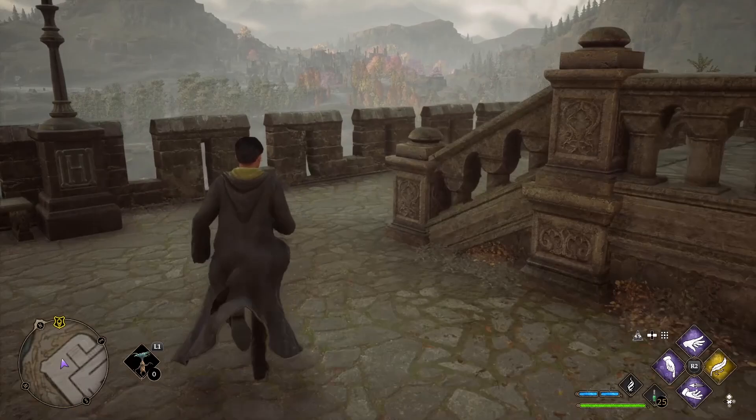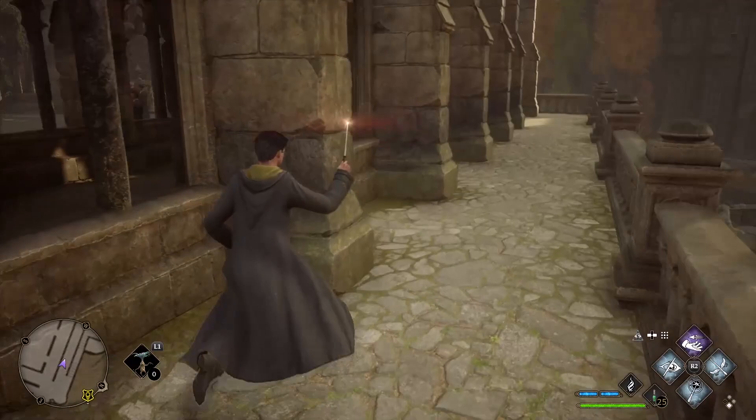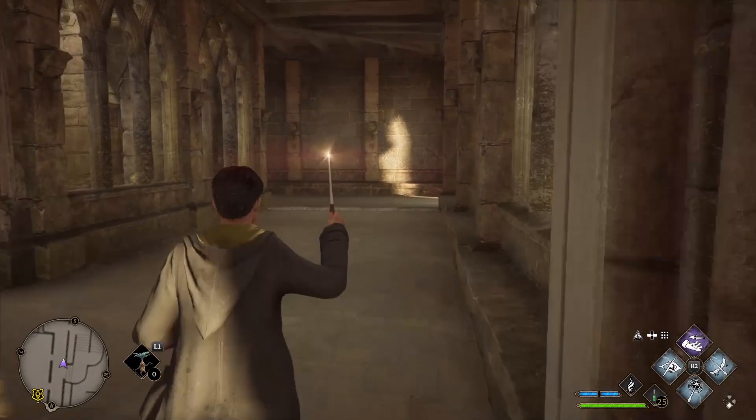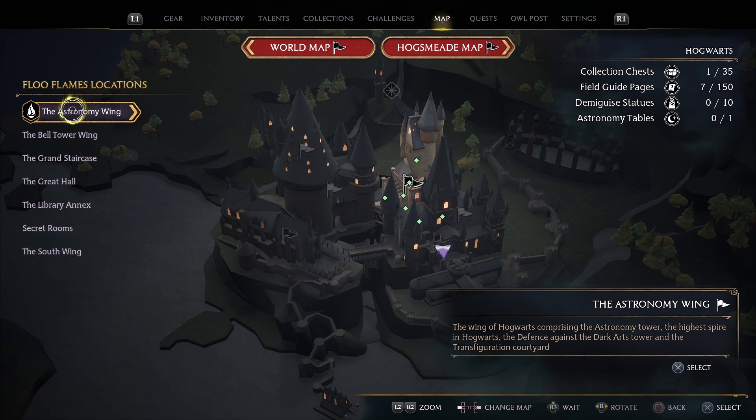Our next stop is the Viaduct Courtyard. Once you spawn in, head down the stairs and keep to the right. Keep following the path on this level. Turn right up this small set of stairs to find the mirror. To locate the Moth, head up the stairs to your left. At the top, loop around to your right and head to the end of this walkway. Turn left and head straight to the end of the hall — the Moth is on the wall next to the statue. Take the Moth back to the puzzle for another field guide page.